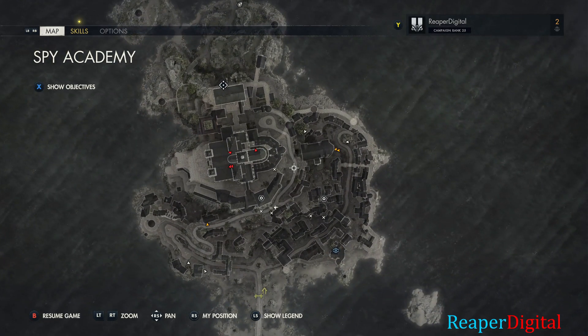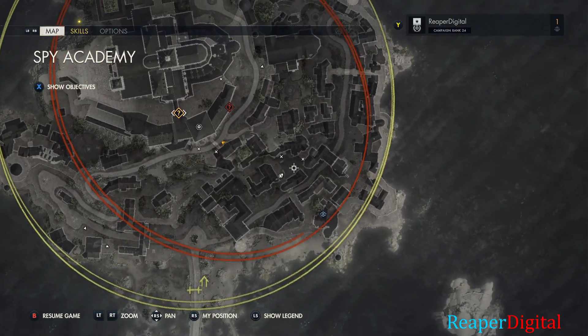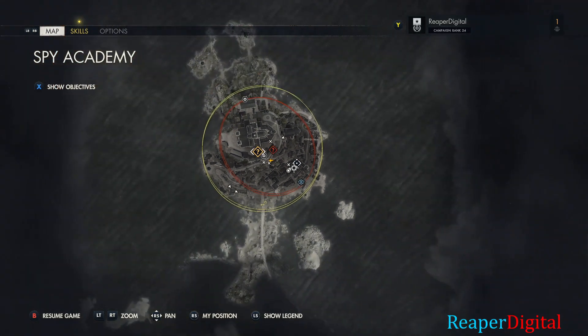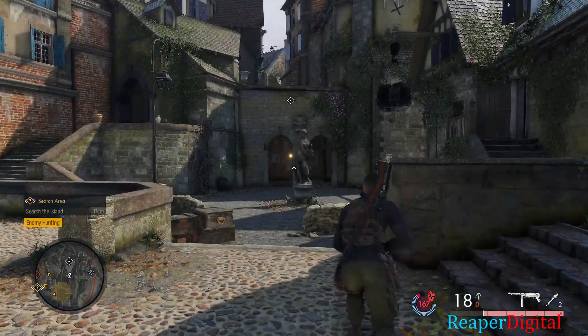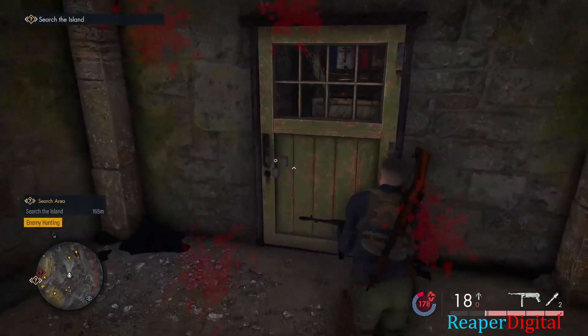Some doors you're going to come across that are going to be locked with padlocks. You're going to want to switch to armor piercing rounds and shoot the lock and it'll actually break open the door, and then you'll be able to get in that way.